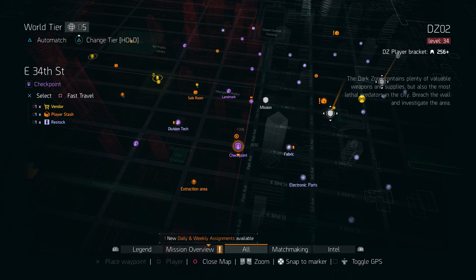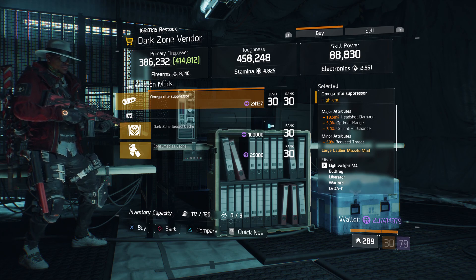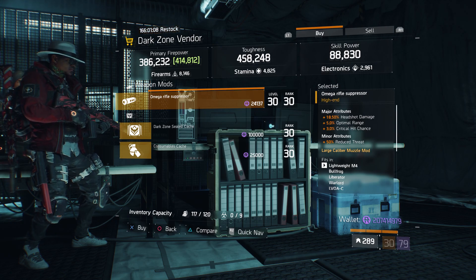For our next gear item, we're going to head over to East 34th Street Checkpoint. Here the Dark Zone vendor has an Omega Rifle Suppressor with 18.50% headshot damage, 5% optimal range, and 3% crit hit chance.